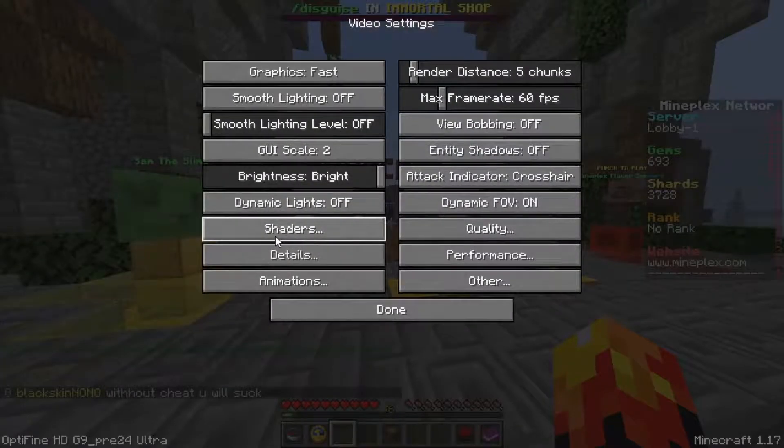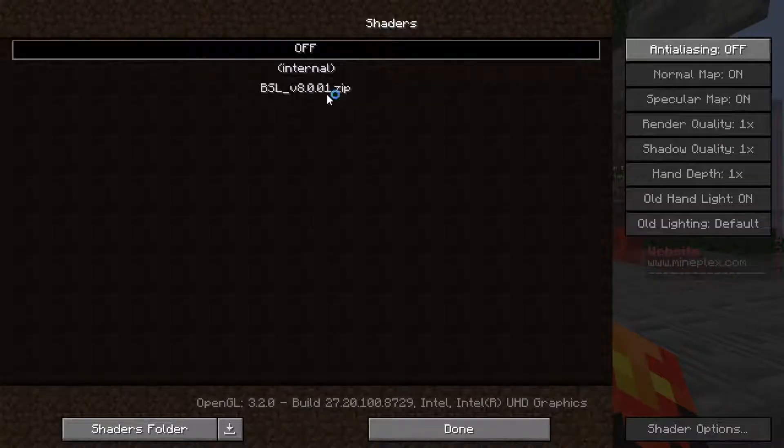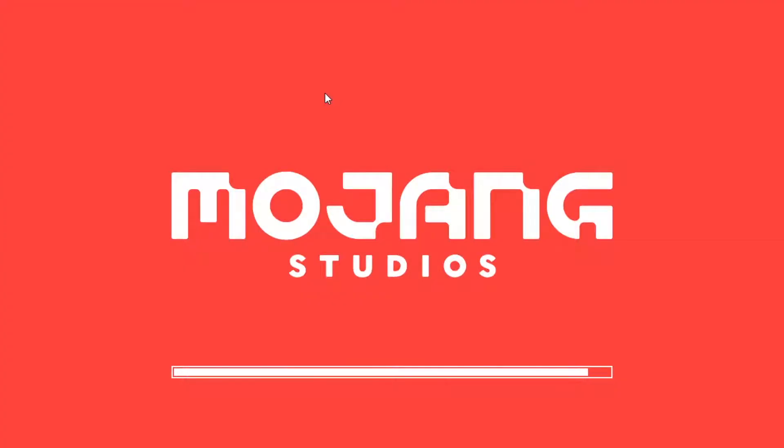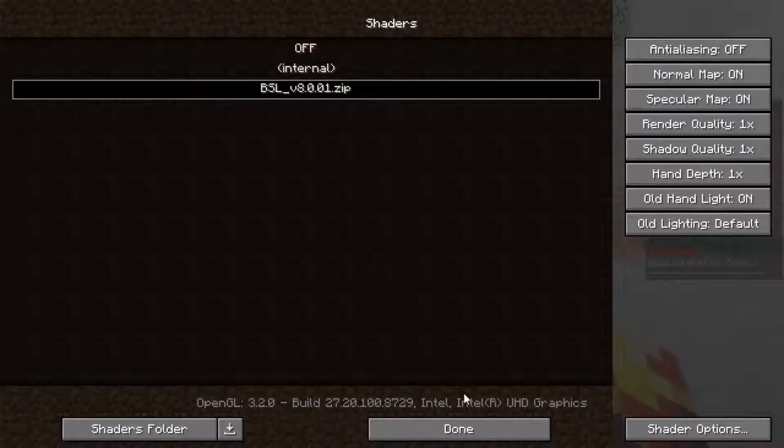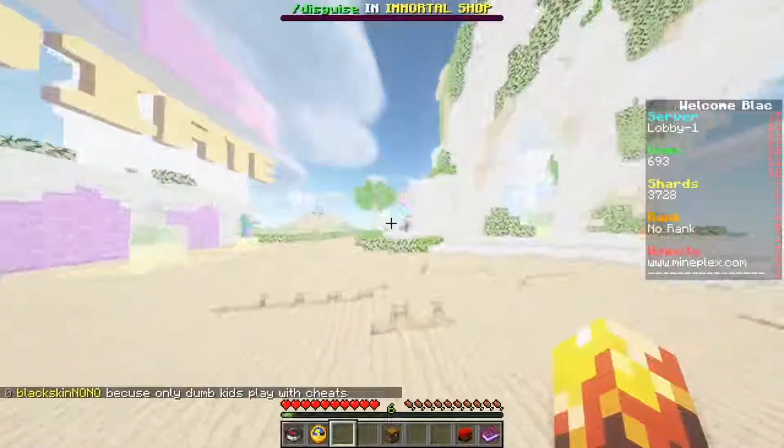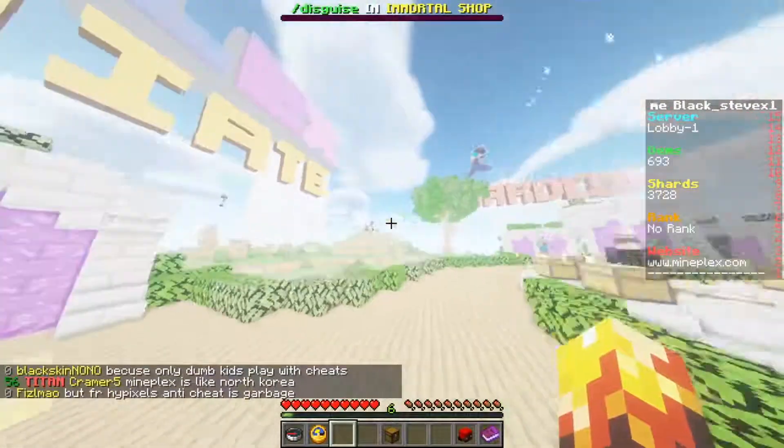You can go ahead and do whatever you want with these settings. Your shaders should be right there. I would use the same render quality and hand quality settings that I have — you can see them on the right. It should load up after the shader finishes loading, and it really helps the shaders look better.